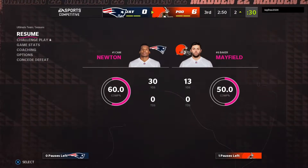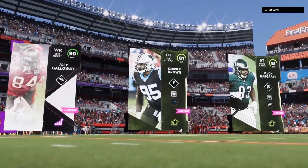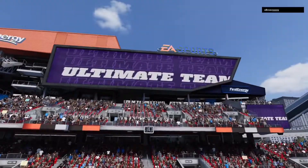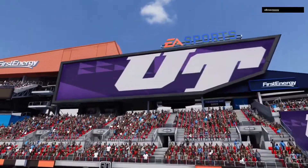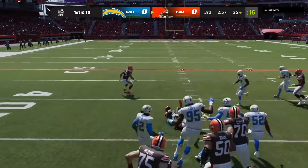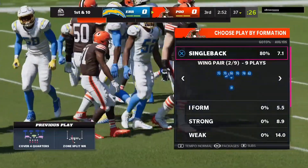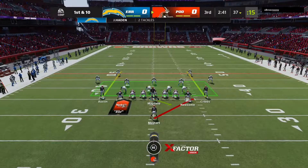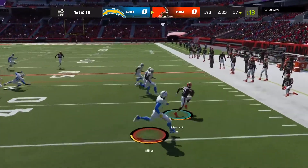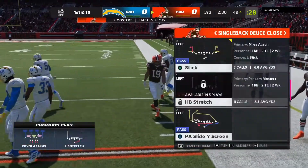Let's hop into game number two. Not that great of a team again — same old top three of Cam and Miles. We start off with the same play and Raheem nearly broke loose if we just got a block. We get 12 yards stretching to the outside. Raheem almost broke free on the first play again, but gets tripped up.